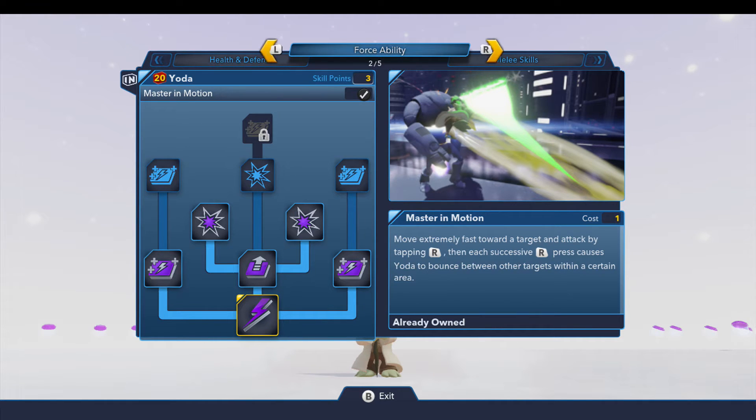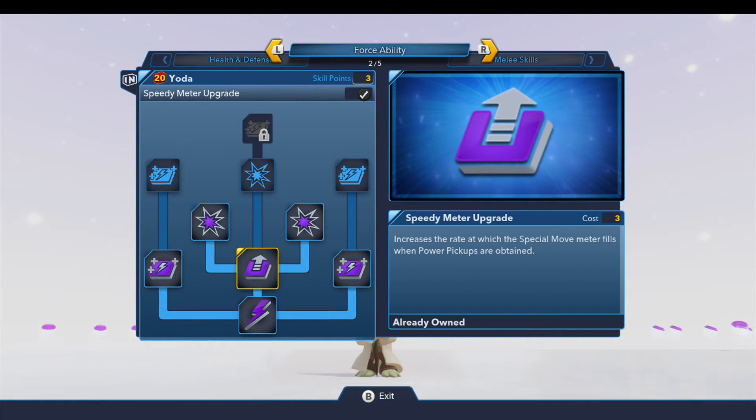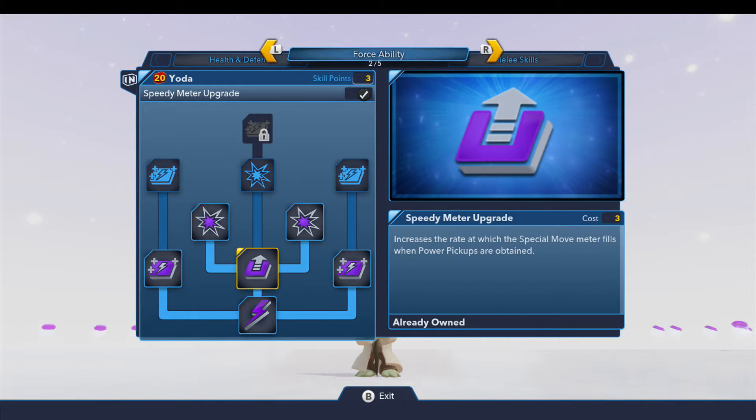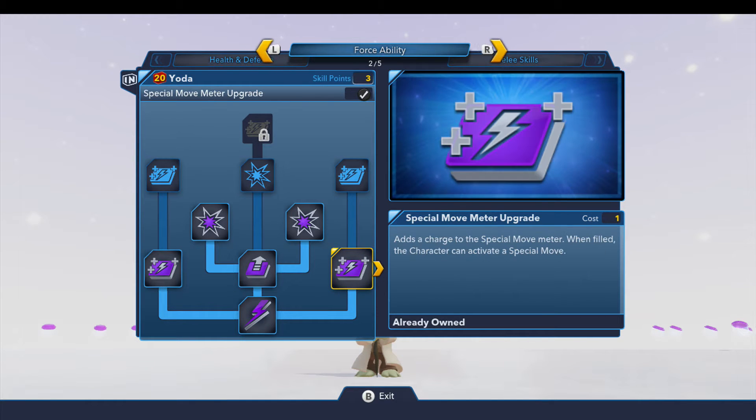I believe you can get up to 16 with Yoda's master in motion. You just continually tap the R button and he goes like crazy, taking out all sorts of stuff. The main skill there is what you unlock, and then all the other skills on this tab are just the meter upgrades, the move bonus, and the meter speed upgrades.